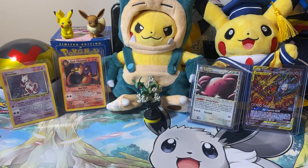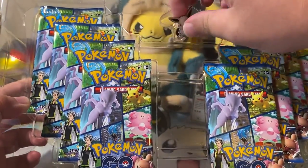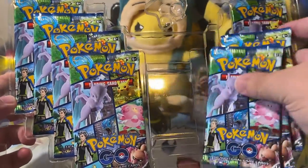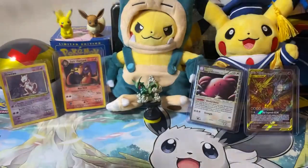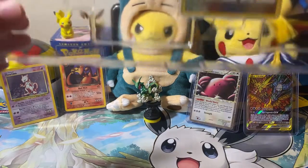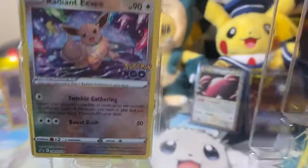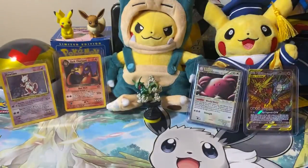Inside of this plastic we got a Radiant Eevee pen — it's very cute. Looks like we got eight packs here. Not before I show you the sweet promo Radiant Eevee. Look at that shine. It's got like a grid on it. Nice.